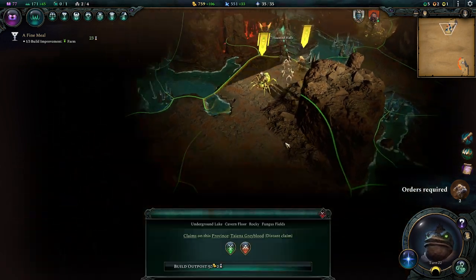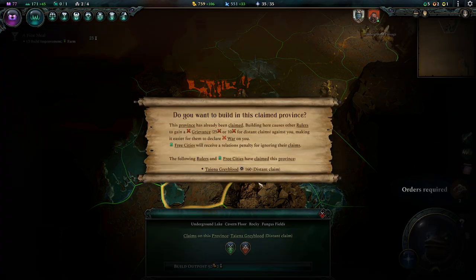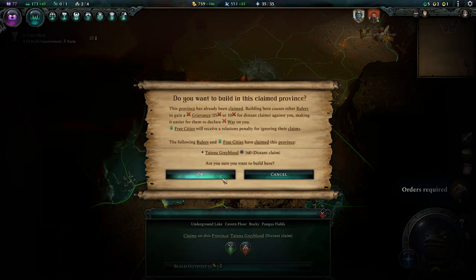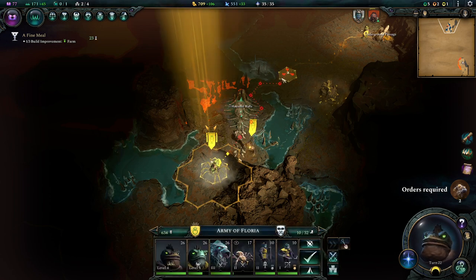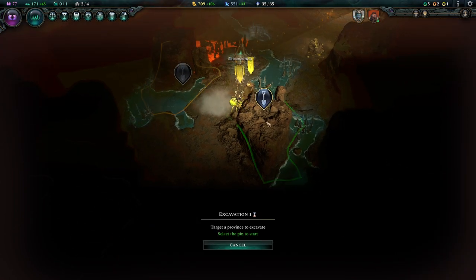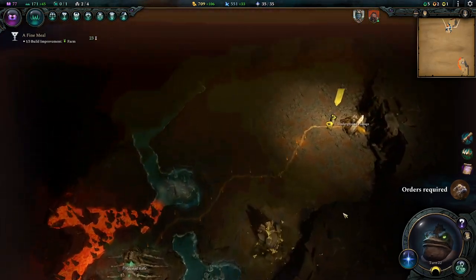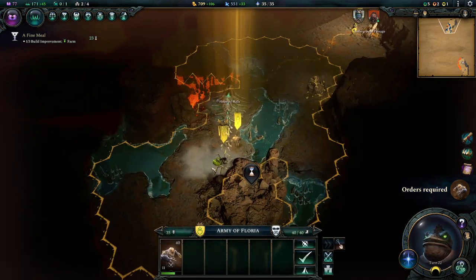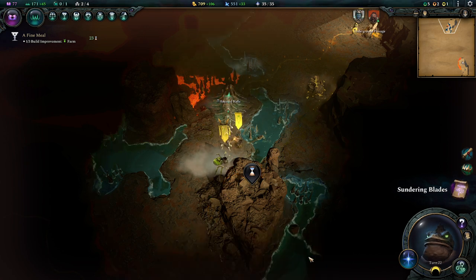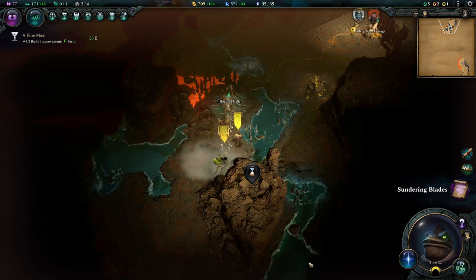We're going to want to build another outpost here because eventually we're going to want to claim the haunted halls. We're definitely not going to build cities down here — she has a distant claim on us so it reduces the relationship slightly. Let's excavate this thing here. You never find all that much interesting stuff in excavation, sometimes you find a unit to take, but apart from that it's fairly straightforward. Notice these guys can actually go over water because they are flying — pretty cool.